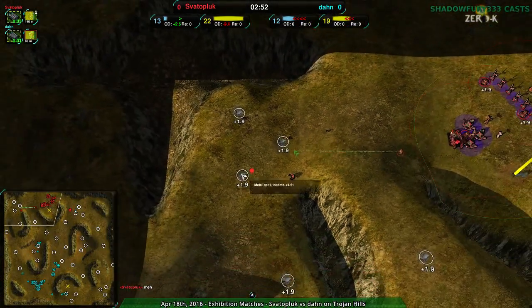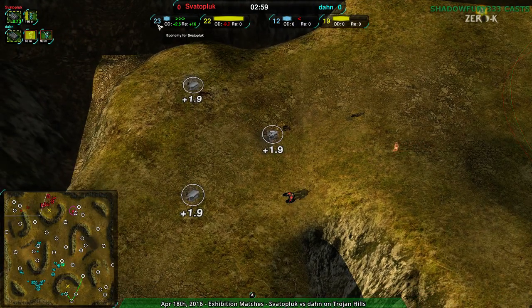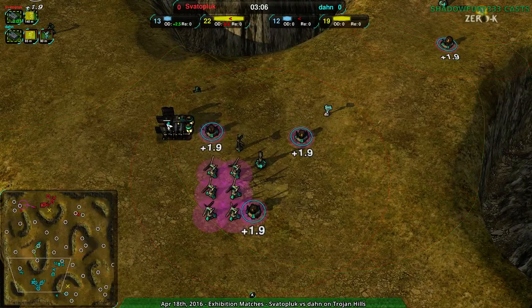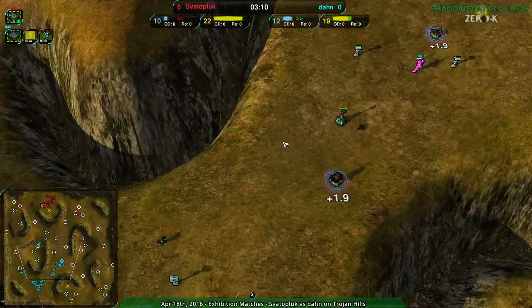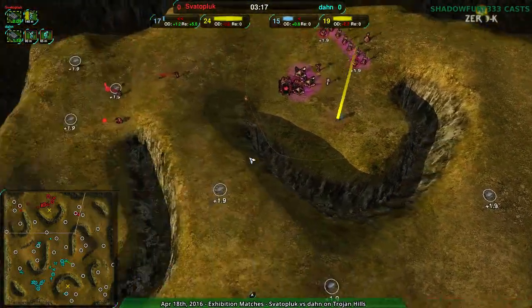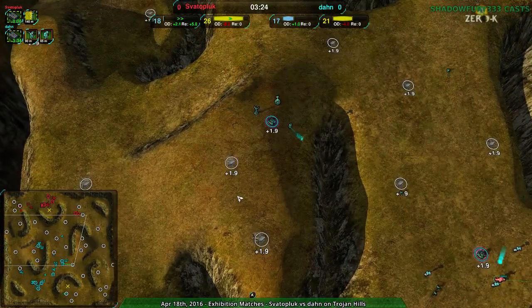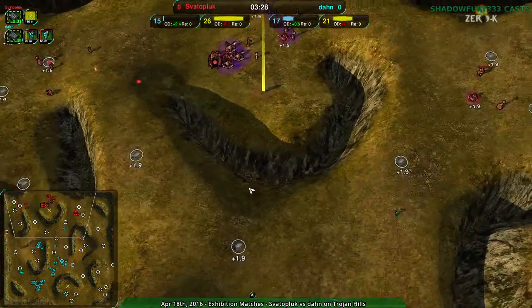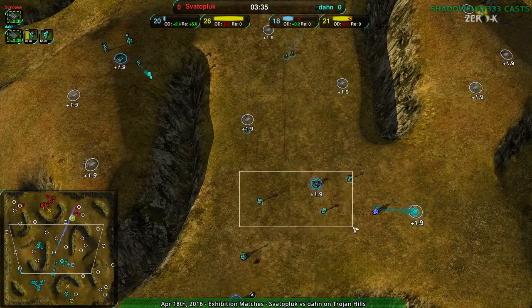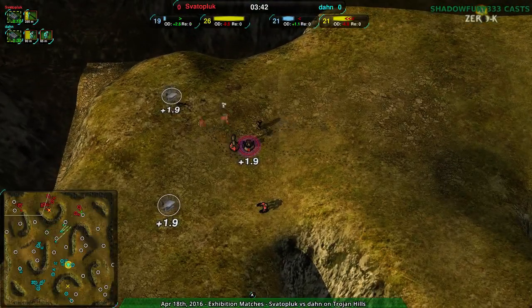People need to scout more often, and now we have Don here scouting fairly often. He just blocked off an expansion — that's a huge deal. Right now, Svaterpluk would have an extra six metal per second had Don's glaive not gone down there to kill that conjurer. Svaterpluk would have 20 metal per second right now. Don really does need to hurry up their expansion, and apparently they're having some issues with priority — the commander is on high priority. Although it is building economy, it's still pushing defenses a lot. Svaterpluk is definitely playing more in the back — not pushing too hard, not expanding too much.